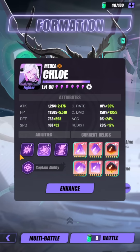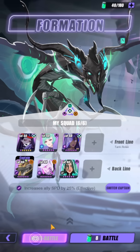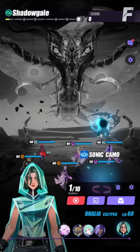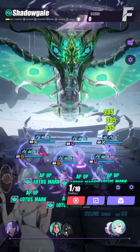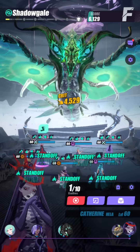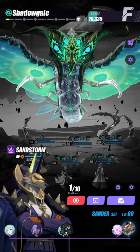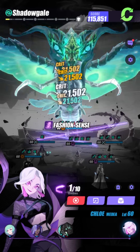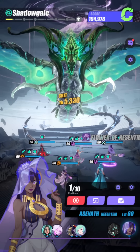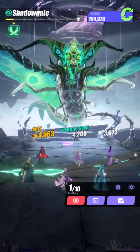A very important thing to take note of is I would definitely not be showing a free-to-play team — this probably does not even work. There is some degree of necessity for pay-to-win. I'm using a bunch of Epic Shimmer types, some Legendaries as well, and those are not going to be free-to-play at all. The whole point of this video is just to give you an idea of what is needed in order to perform said tasks.